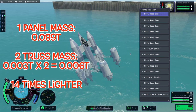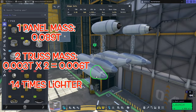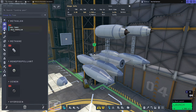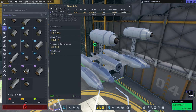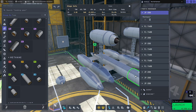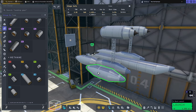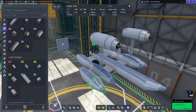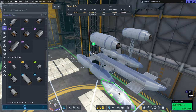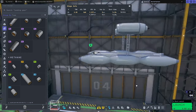Even though these trusses are lighter it seems to be weighing us down more than a panel. We've lessened our overall weight but lifted the engines higher into the air, and instead of the boat caring that it got lighter, it seems to care more that the engines got higher. Imagine yourself in this boat: if you stand up, your boat sinks. Even if you stand up and throw all your weight overboard, the act of standing up makes your boat sink.